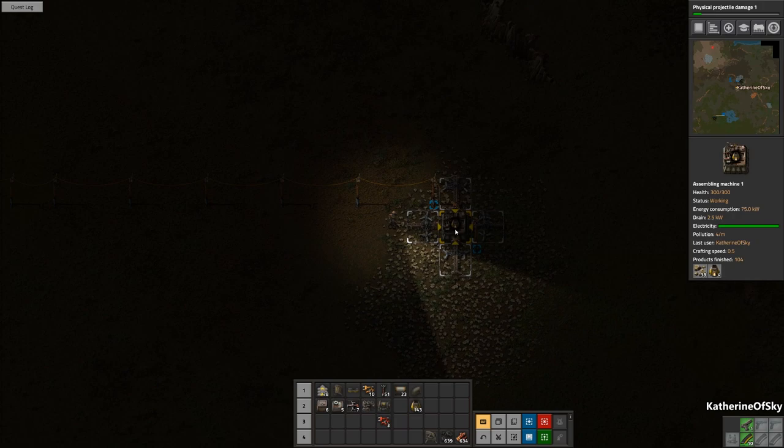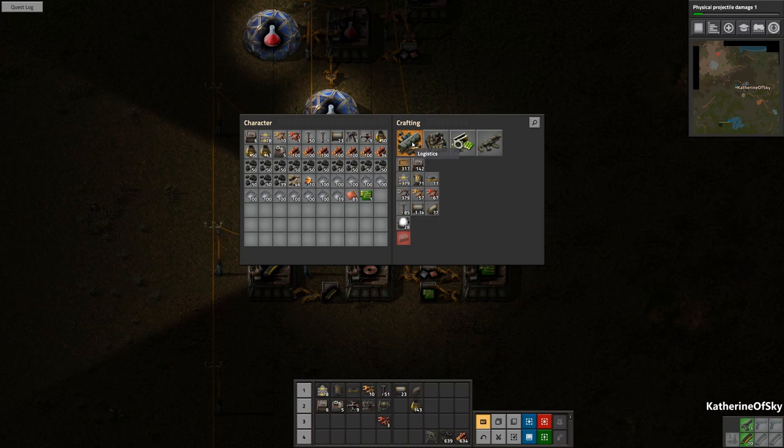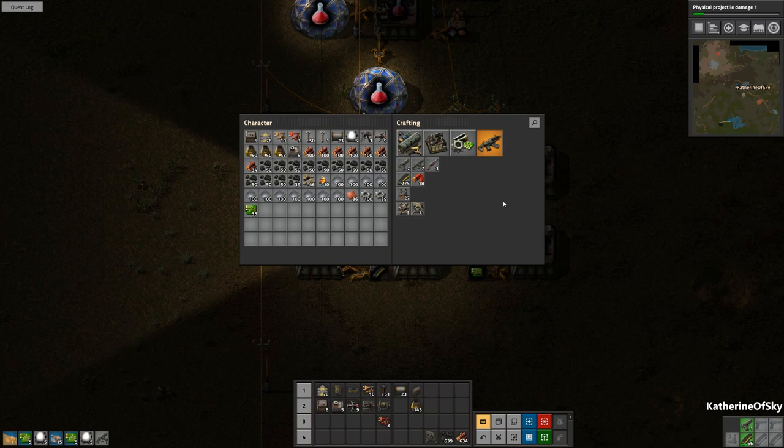Many furnaces being made. Actually, I think we can probably recycle two of these miners — we don't really need four to feed that. I think this is probably a better balance and now we can make lights — hooray! So let's make a few lights. We need circuits for those. 35 are made. We're getting a lot of firearm magazines, which reminds me to make a gun.